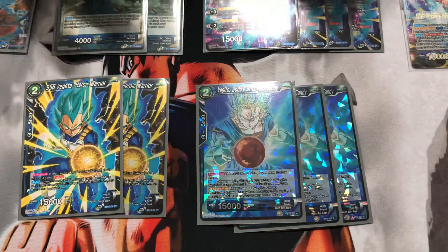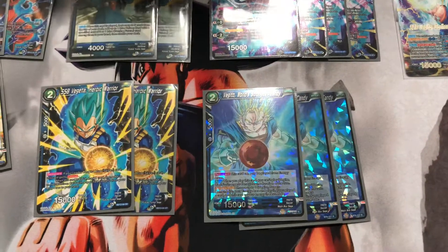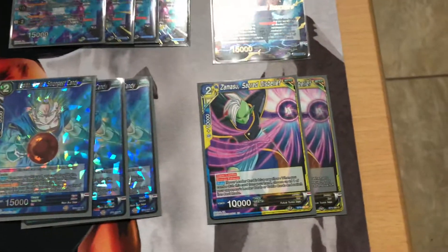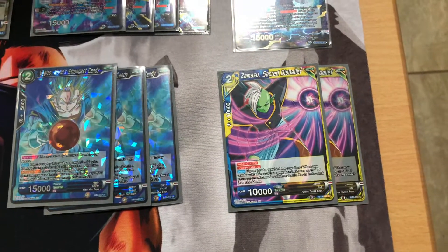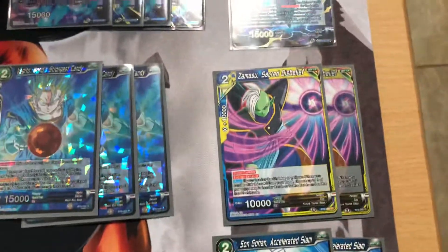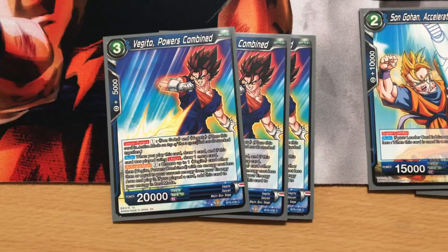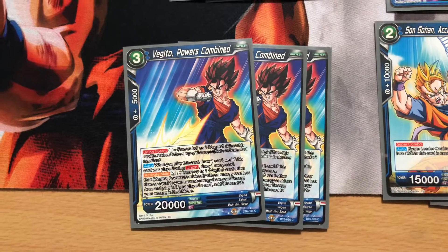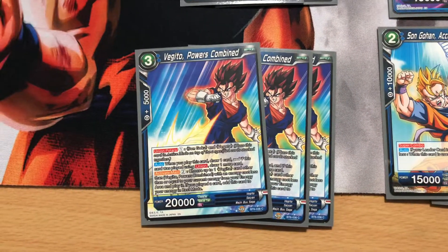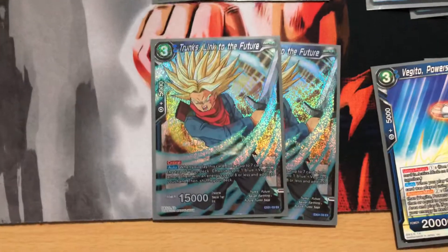For the Vegitos, we have three World's Strongest Candy. I personally don't like too many blue Vegitos like the candy ones - I really like the red ones, but right now they're not viable, especially needing red stuff to evolve with red Gokus and red Vegetas. We also have the Gohan for the super combo, and the Vegito Powers Combined. He's the only Vegito in this deck that requires evolving. You can attack with him, get one damage off, force a combo, and then use Activate Main to start playing Vegitos from energy.